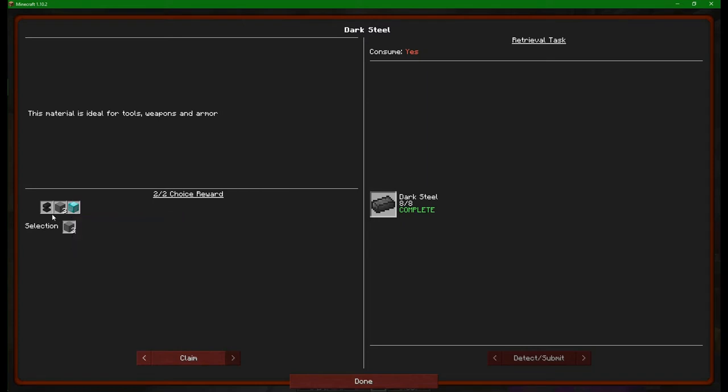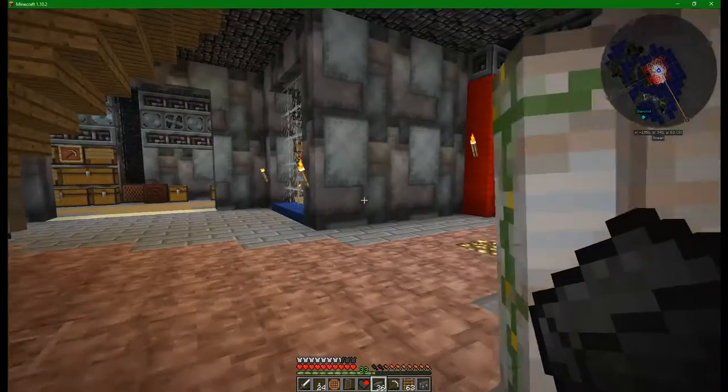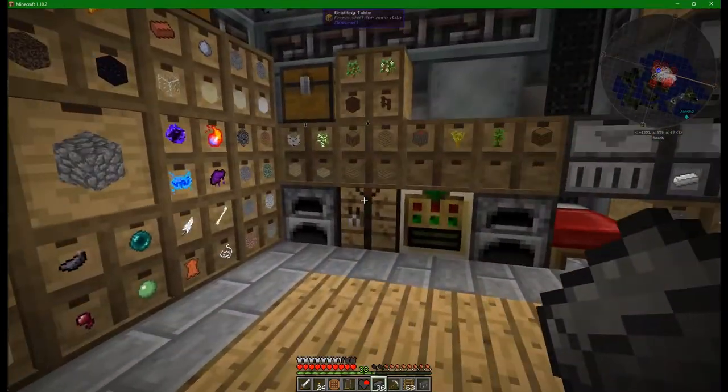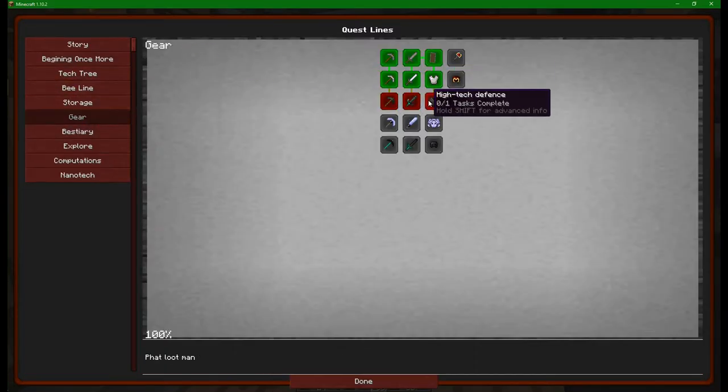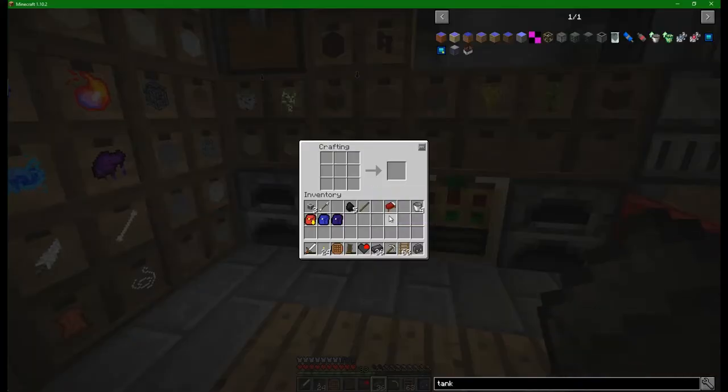I'm also going to take all these other bits of dark steel block, because whilst the anvil does actually hold more dark steel within it, I can't break it down into ingots. Whereas these three blocks I definitely can. Did that give me enough? It's 36. You know what we're going to go do now - there's another line on our quests. If I come over here and have a look inside, we've got the gear, dark tools, the ender and high tech defense. I'm going to start with the ender because it is just the weapon that you really, really want - it does just about everything.